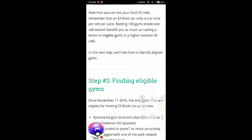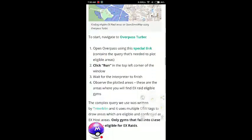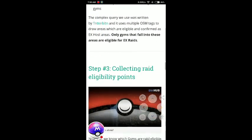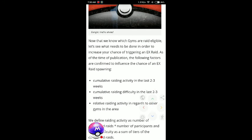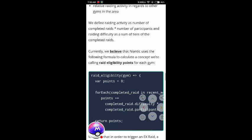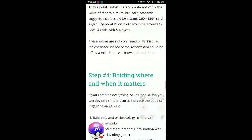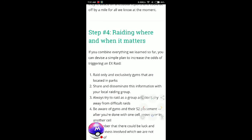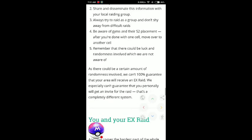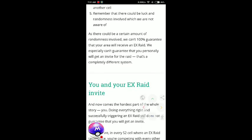Step 2: finding eligible gyms — sponsor gyms only. Collecting eligible points means doing raids at that gym. You need to get a gold badge at that gym, like a Geo gold badge. If you have that, you have a better chance to get the EX pass. Also, location matters — gyms located in parks or sponsor gyms give you the best shot at getting an EX invite.